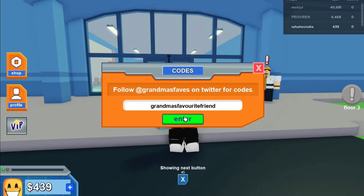The first code is "grandma's favorite friend" — enter that code and click Enter. We received a legendary bank!